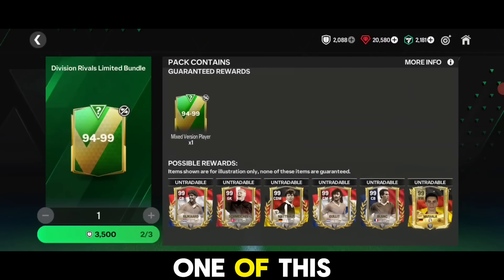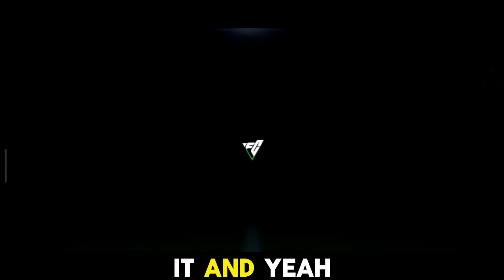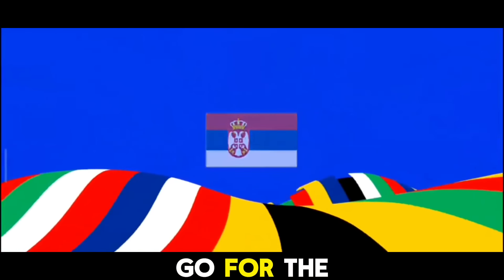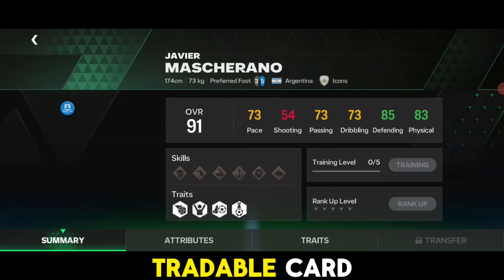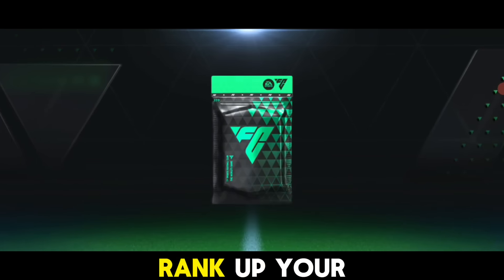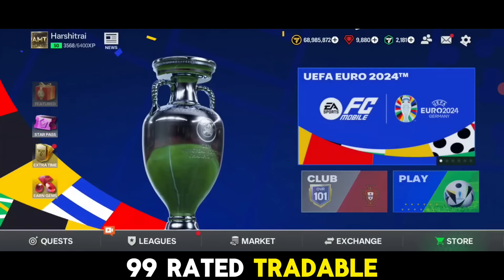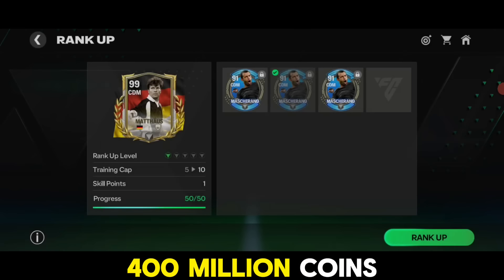I'll be saving one of these division rival packs for later once I have the tokens. For the golden token, I would probably not recommend going for the 96 to 99 rated card - it's kind of luck-based. The safest option has to be Mascherano in that pack. If you already have Mascherano, it's better to go for the 96 to 99 rated tradable pack, and if you get a 99-rated card you can easily make 300 to 400 million coins.